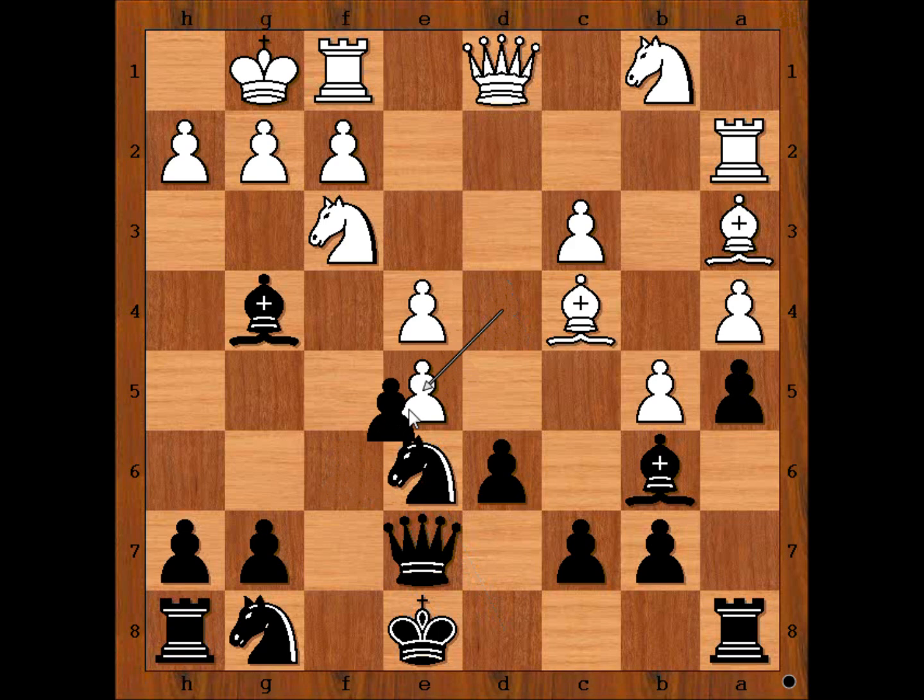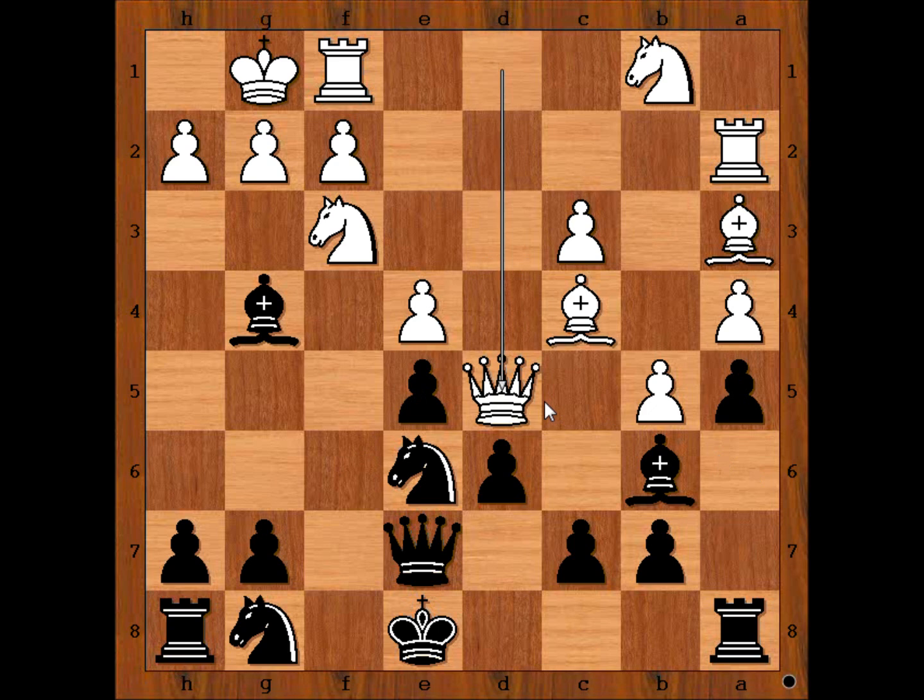d takes on e5, f takes on e5, queen to d5, threatening queen takes pawn on b7. What would you do? What would you do if you had the black pieces? I guess rook to b8 comes to mind.